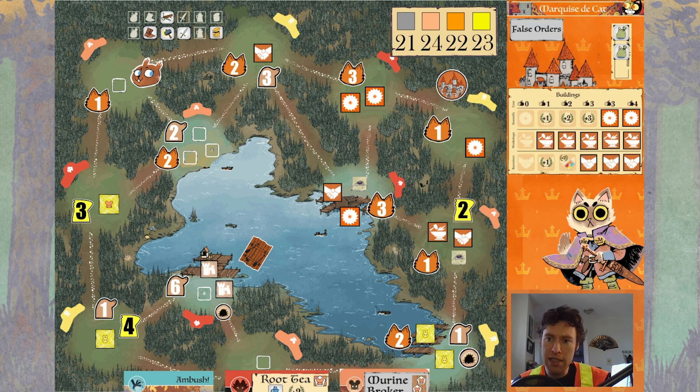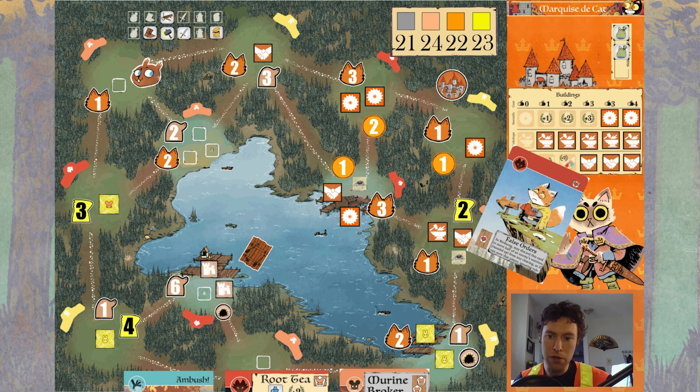The bottom line is that if we give any other faction the chance, they could potentially win it on their turn — so let's not give them that chance. Let's play for the win. We'll move into birdsong and place some wood at those sawmills. Before our timing window closes — while we're still in birdsong — I want you to pause the video and pick a good candidate for using false orders. I'll give you a couple of seconds to do that.